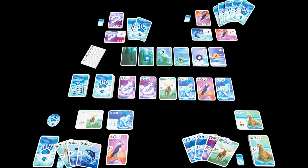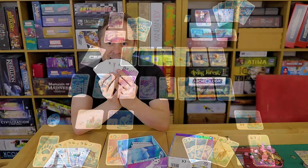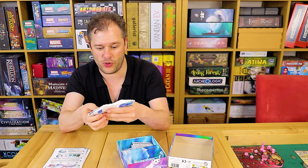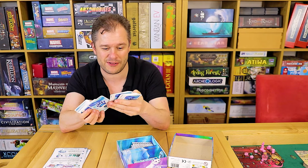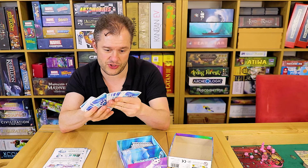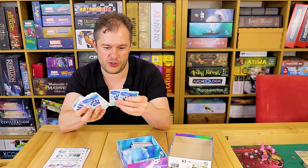So what exactly is this game? The idea is that you are building sequences of cards, and the cards basically come in six different animal types: Arctic Fox, Orca, Caribou, Puffin — I keep calling it Pelican for some reason — and also a Walrus. And yes, the lovely polar bear as well.